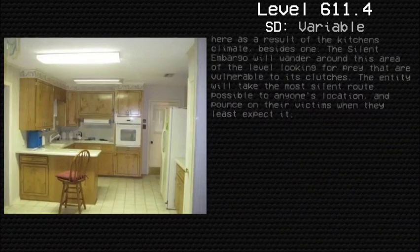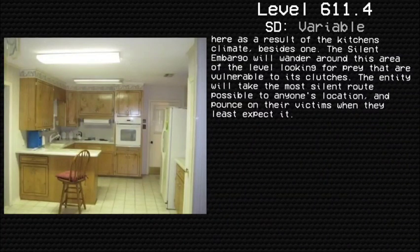Entities cannot spawn in the kitchens as a result of the climate, besides one. The Silent Embargo will wander around this area looking for prey that are vulnerable to its clutches. The entity takes the most silent route possible to anyone's location and pounces on its victims when they least expect it.